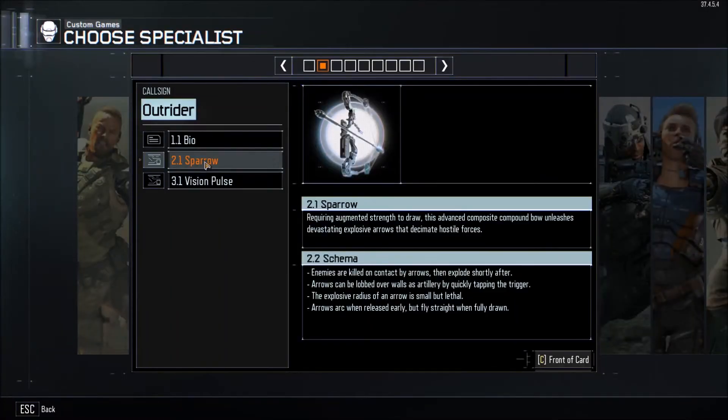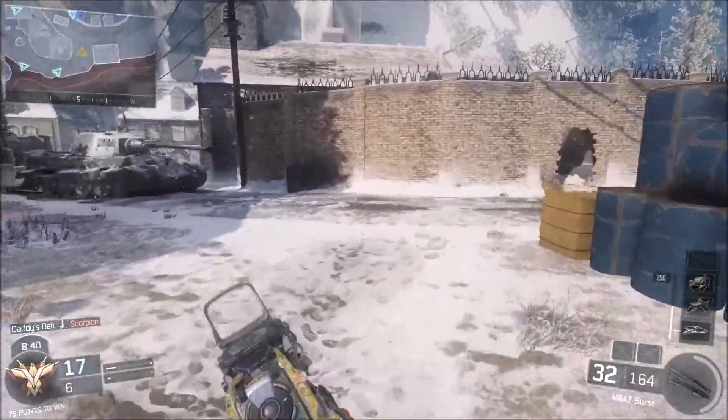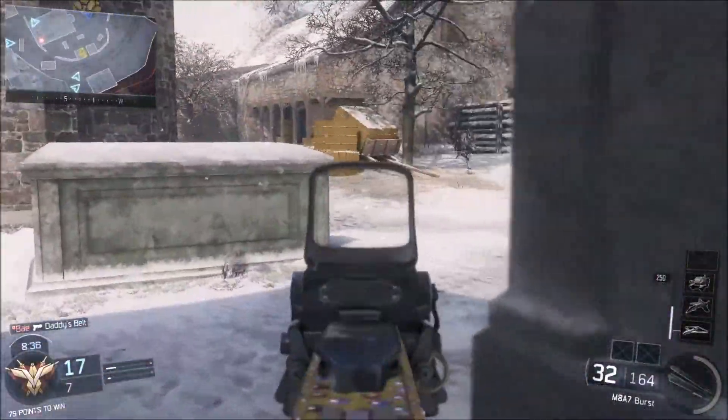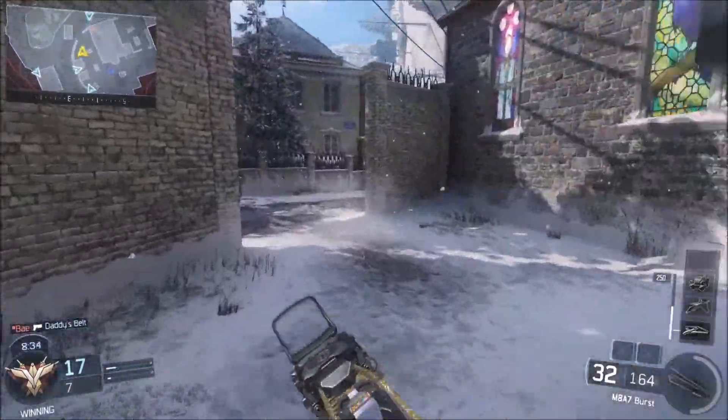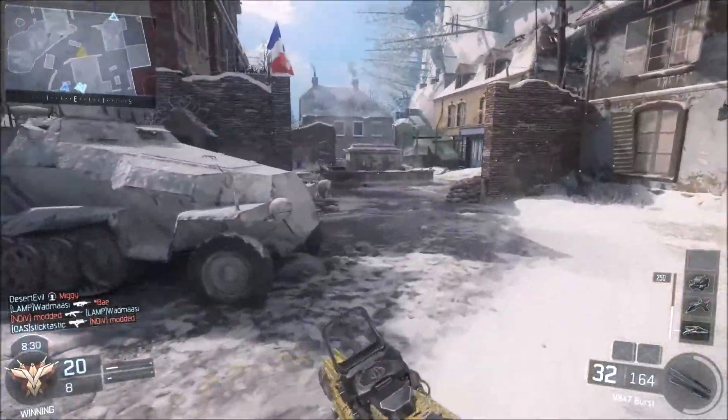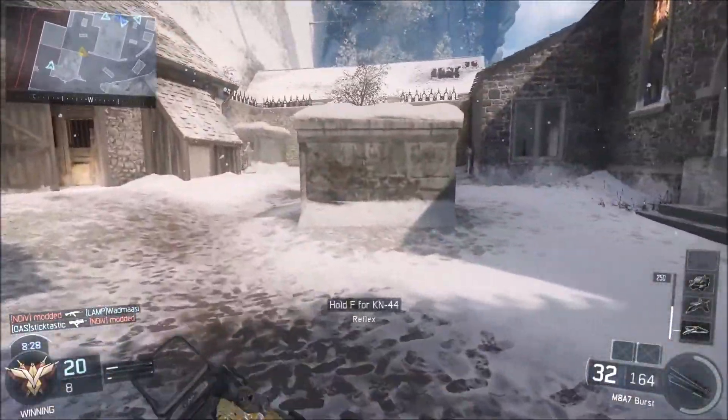Also in tier 3, we have Outrider's Sparrow — it's her bow and arrow with the explosive tip. This is a lot of fun to use; however, it also suffers from the charge up time that you see with the Tempest, and the explosive part is not that powerful, so you're going to really have to spam it if you want to get any explosive kills with it.